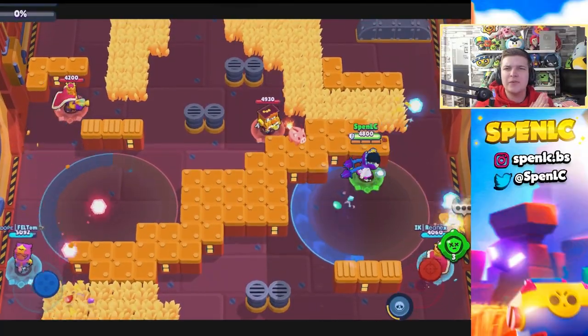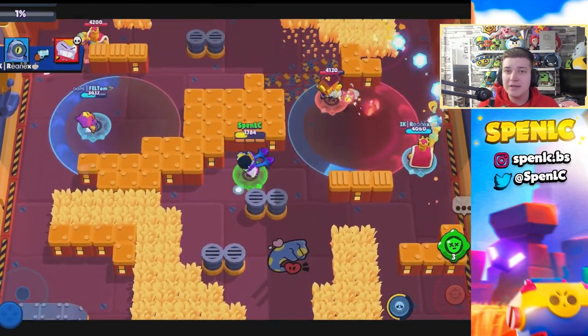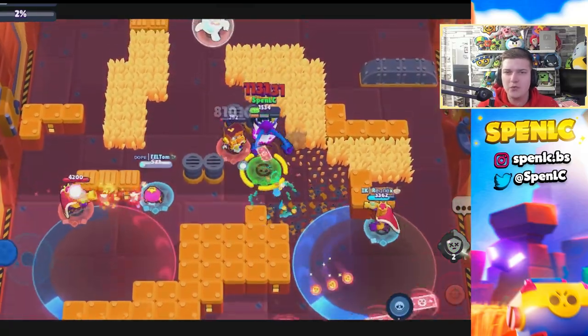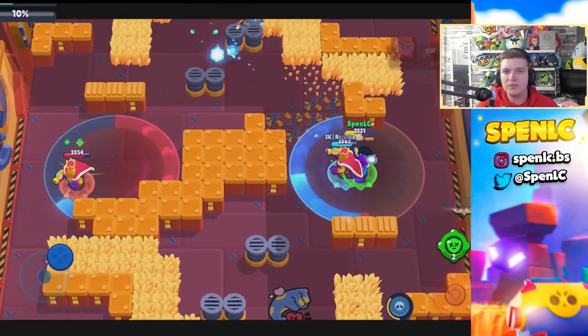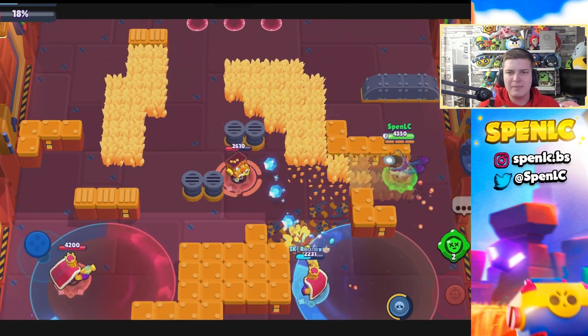Starting off with the buffs, the first one has to be Edgar. Edgar has been needing some type of rework for a long time. I think the main reason it wasn't done sooner was because of the World Finals, so a lot of these changes I'm feeling are going to happen now that World Finals are over. I believe it's the right time for a rework like Edgar's.